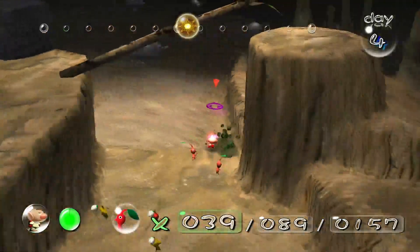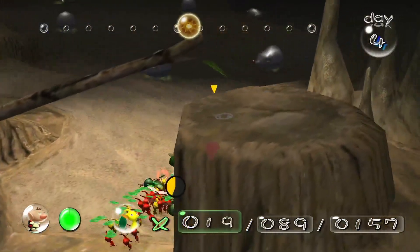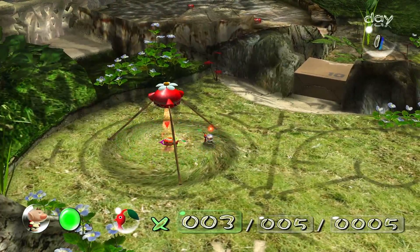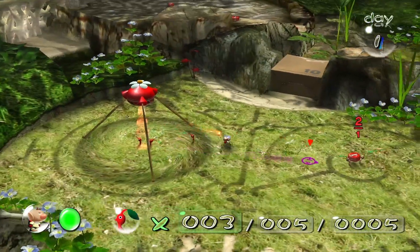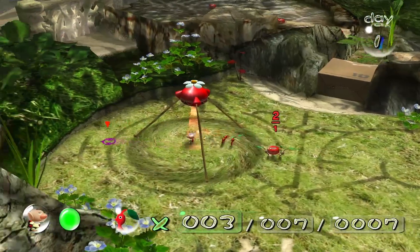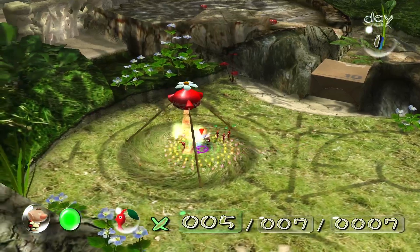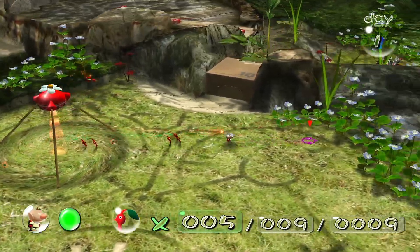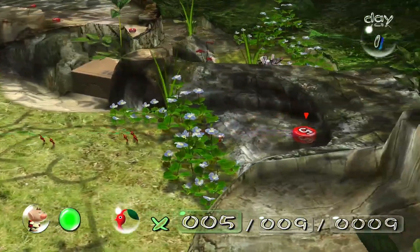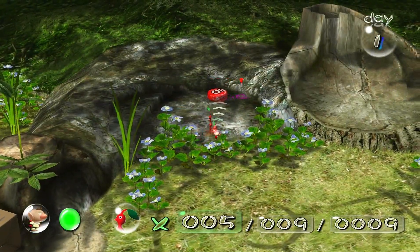So what can Pikmin do? Pikmin can do a lot of things. They can attack an enemy, take the enemy's corpse, and bring it back to the onion to harvest more Pikmin. It's like a regeneration type of thing, but Pikminized. And Pikmin are just fun and adorable creatures. They help Captain Olimar and other space cadets on their journeys on strange and foreign planets. And that's why I adore the Pikmin.